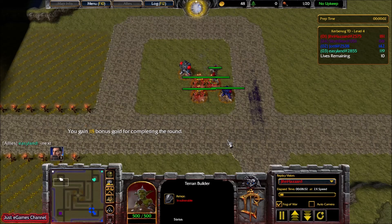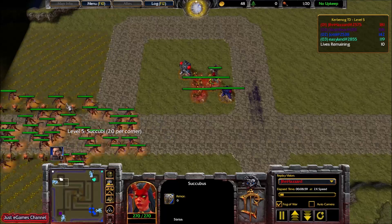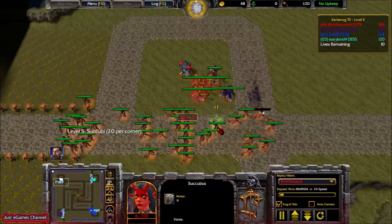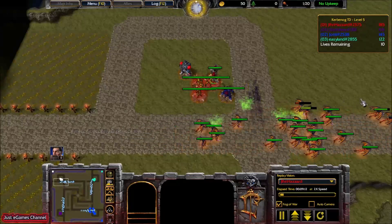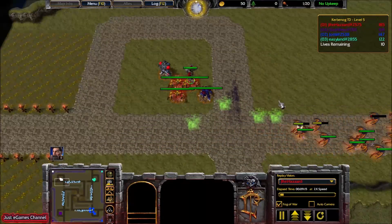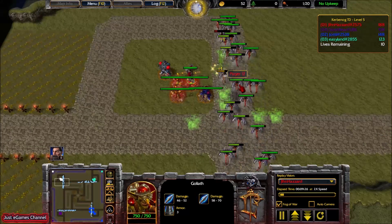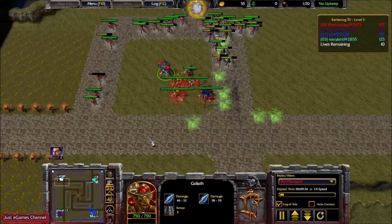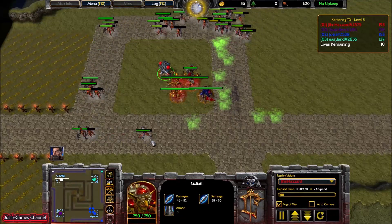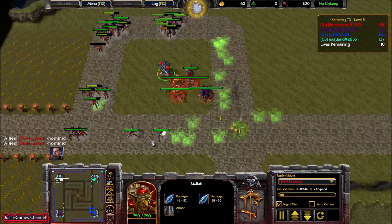There are two types of waves that can come: ground waves and air waves. Air waves are flying, ground waves are walking on the ground, so some of your towers might shoot and some might not. You must read the description of your towers to know what is written. These Succubus waves don't look like a big problem — we are clearing them with no trouble. I'm just doing single target base damage, testing some strategies.